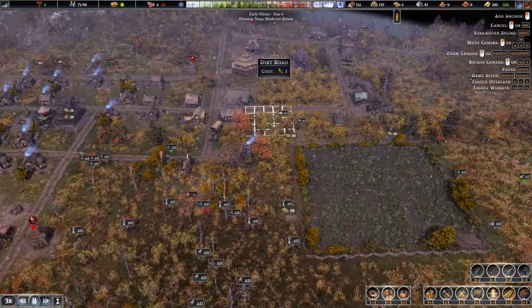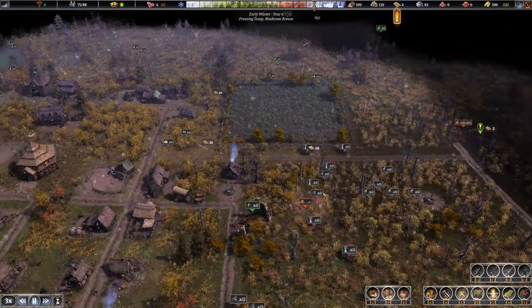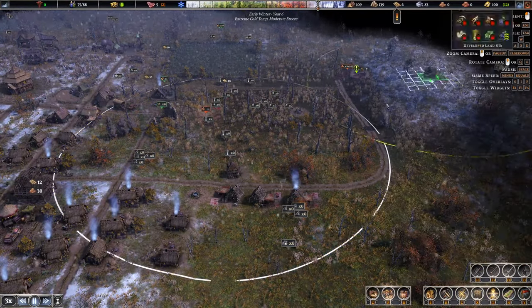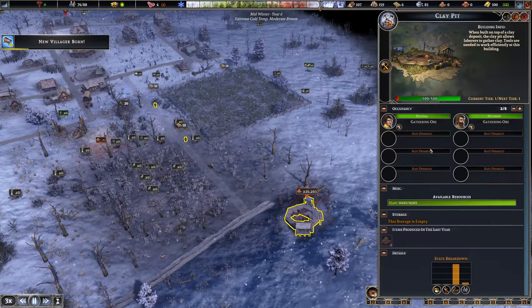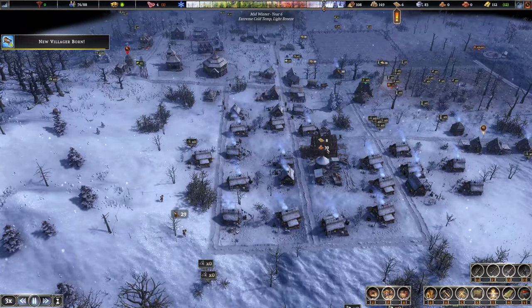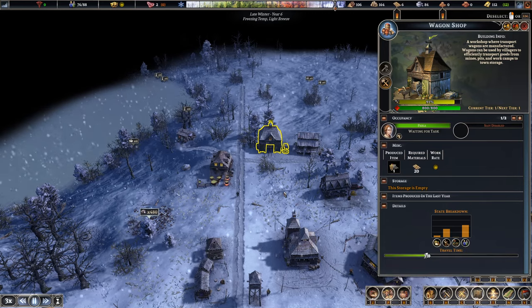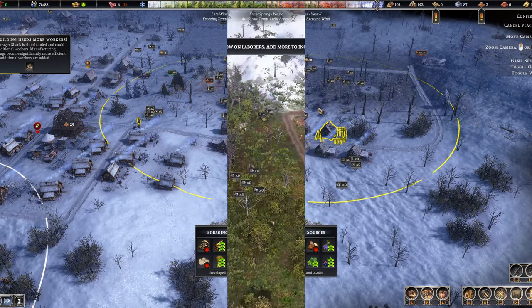I'm bringing a dirt road from here across to this road for slightly quicker access to the camp. The forager shack probably needs relocating too - let's just pop it over there, that works fine. The clay pit is done! But we don't have laborers because of builders - I'll knock builders down to six and leave just two gathering clay to get enough for the school. The wagon shop uses planks so one person is waiting to make wagons.